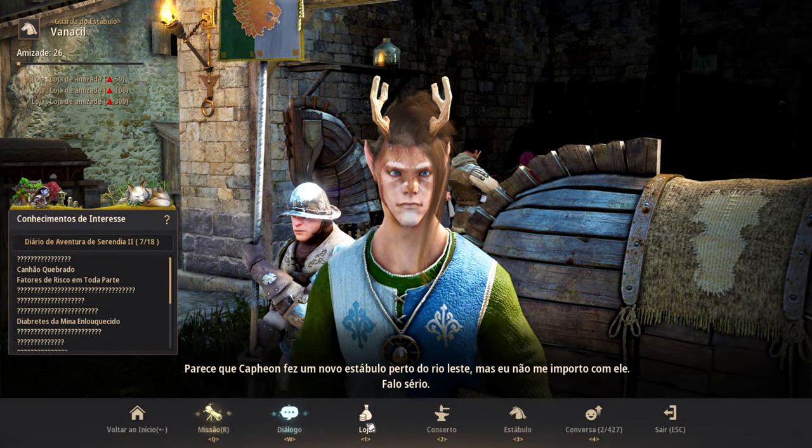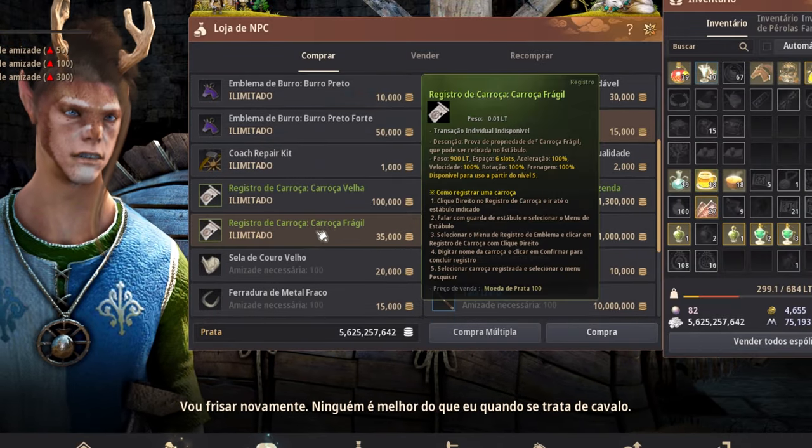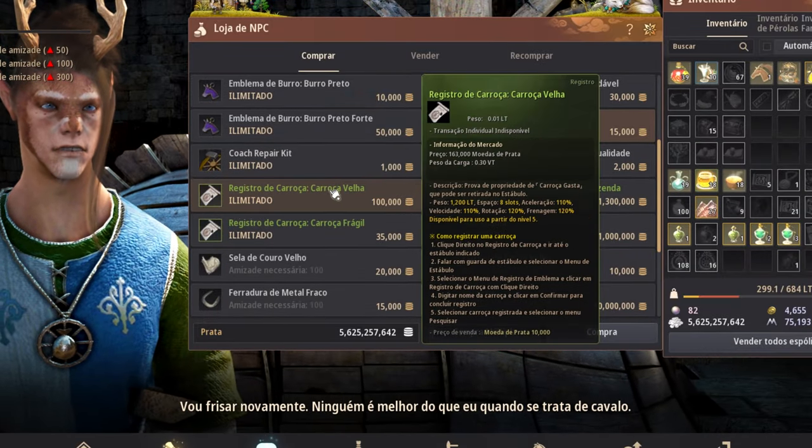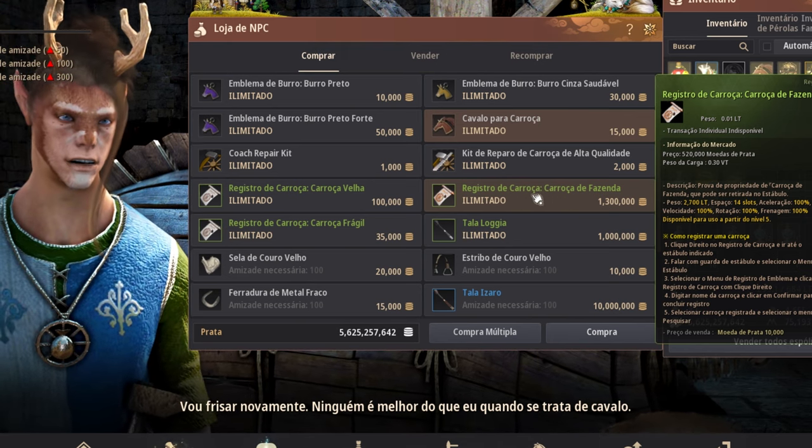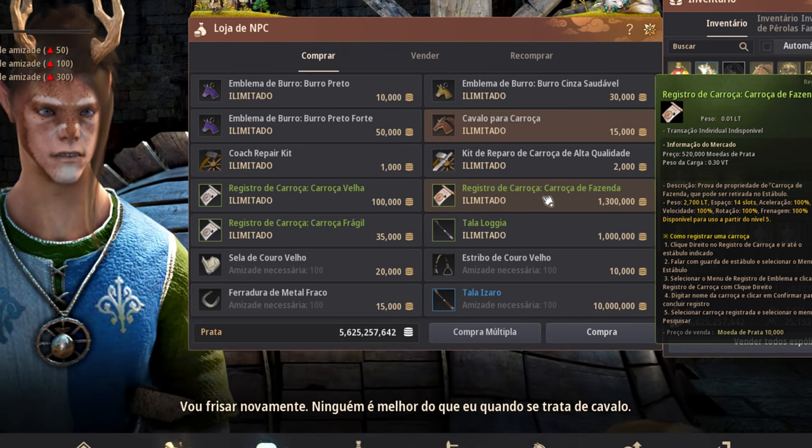First, you need a wagon. You can buy one directly on this table, build it, or get one in a specific mission. If you go buy a wagon on this table, just keep your attention on weight, capacity, and velocity, because we will be moving between thousand capitals and it's nice to have a good speed.